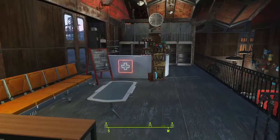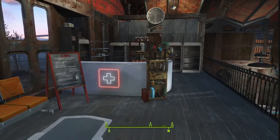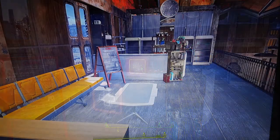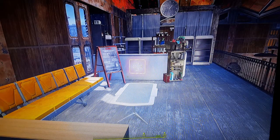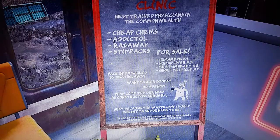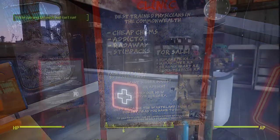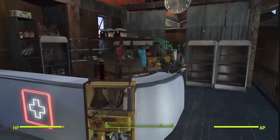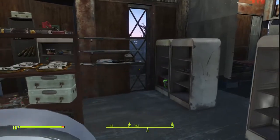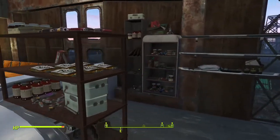Over here we have the main waiting area and the counter, with beautiful signage. Here are a couple of stills of that area, a bit brighter so you can see better. Over here we've got one of my favorite signs - you may not be able to read the bottom but if you pause it, it has a few funny jokes on there. I believe it's from the Better Stores mod, so definitely check that out.